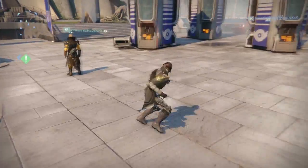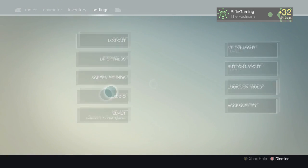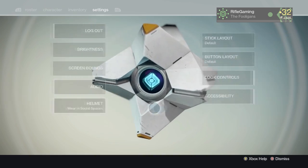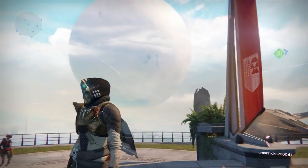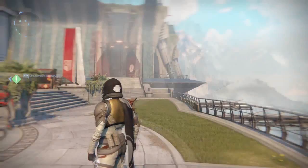For strike updates they are targeting Mars — Valus's strength has been reduced by 33 percent and the number of major enemies in the Valus fight has been reduced. For the Dust Palace PlayStation exclusive strike, they reduced the number of major enemies in the Scion Flare fight and also lowered the strength on the Scion Flare's shield.